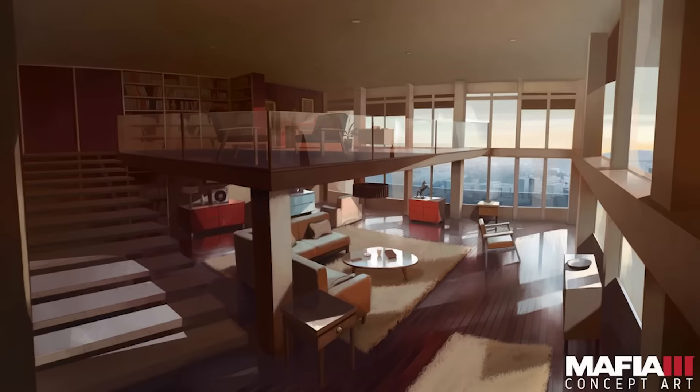This next picture really excites me — it's of inside an apartment in Mafia 3. Again it's just concept art so it's not actually taken directly from the game, it's just an idea, but all the ideas are based on something in the game. So this is kind of a clue that maybe we'll be able to buy our own houses in Mafia 3, unlike Mafia 2. It might end up being like how Grand Theft Auto 5 is with the apartments online — how you can buy and customise your own apartments. This apartment seems really modern and hopefully that's possible.